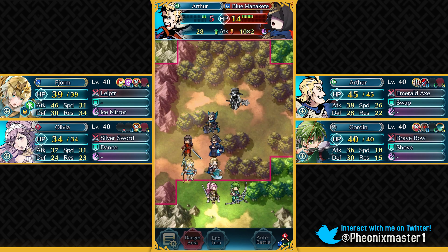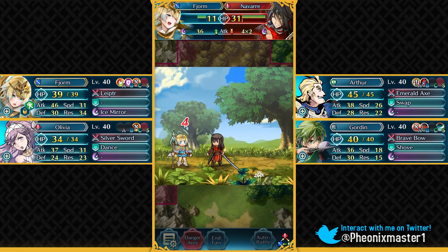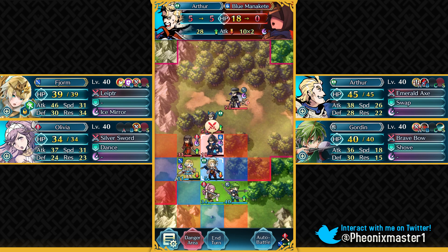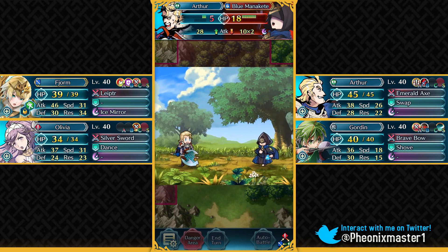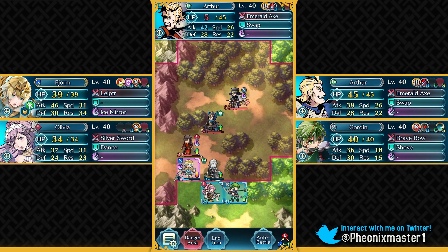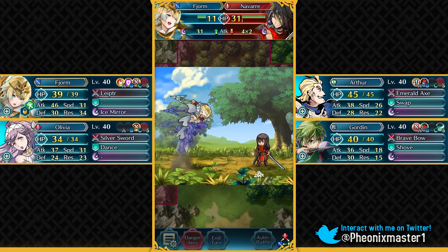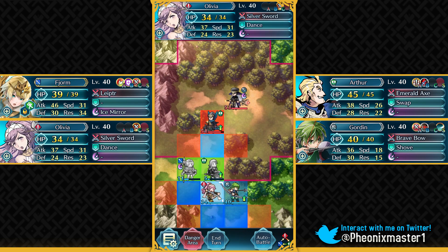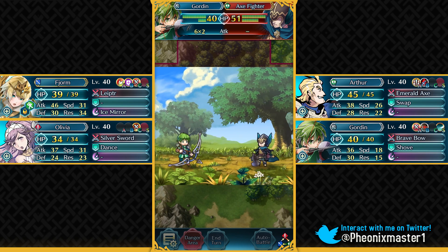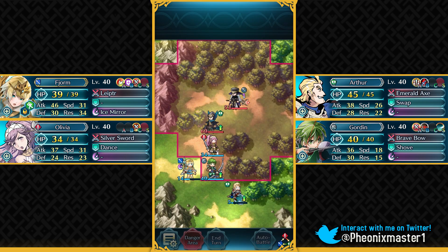I wonder when they'll introduce Beast units, because Beast units have been a pretty important class in Fire Emblem games. So we can take out this Blue Manakete with Arthur, and he was able to deal with her pretty easily thanks to his Emerald Axe Plus. We can take out Navarre exactly with Fjorm. Now I can move Olivia over here, use Dance on Arthur, and Arthur can come here and attack this Axe Fighter for some damage.